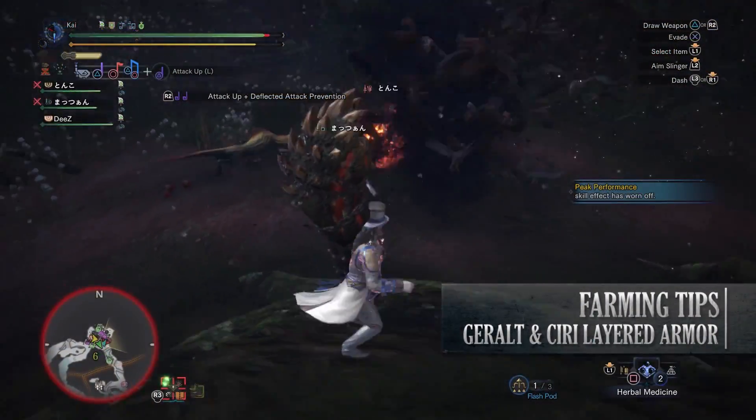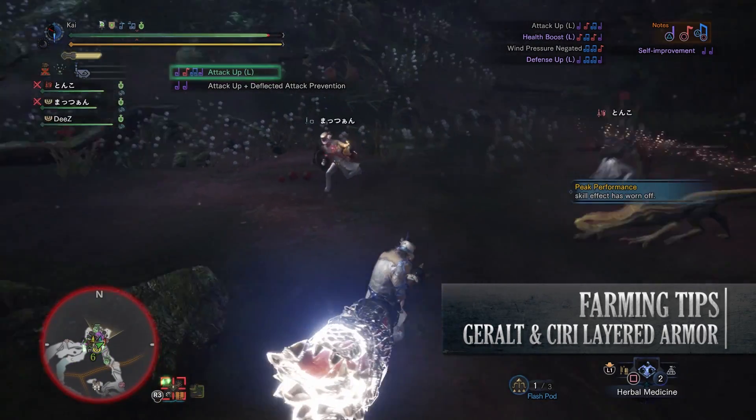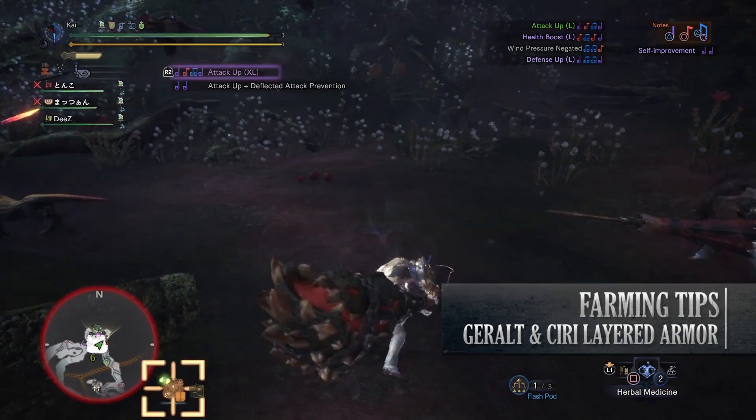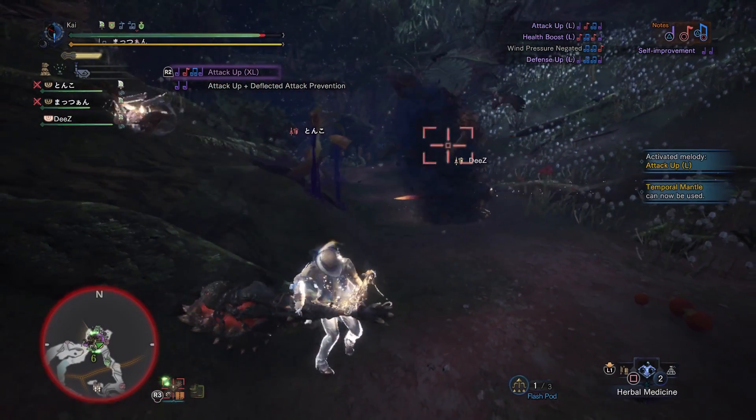Now, the Ancient Leshen fight is not easy whatsoever. Like I said, it's better done in a group, and I've found it best for at least one person to be playing a support role, keeping an eye on your team's health bars and healing them when they're in need.